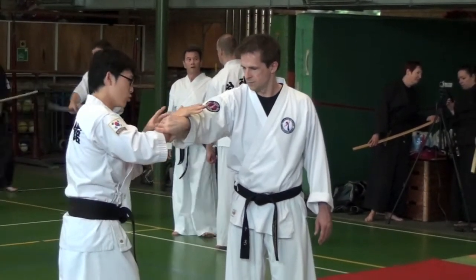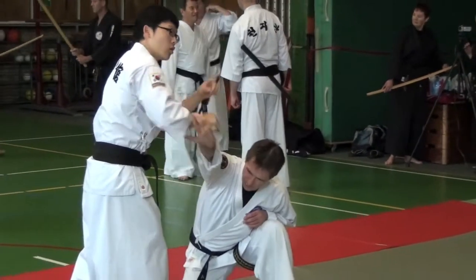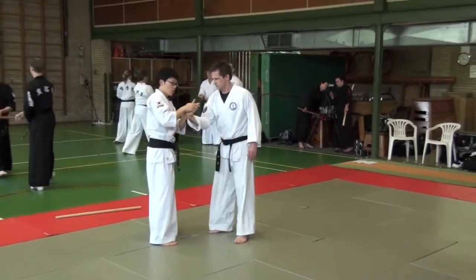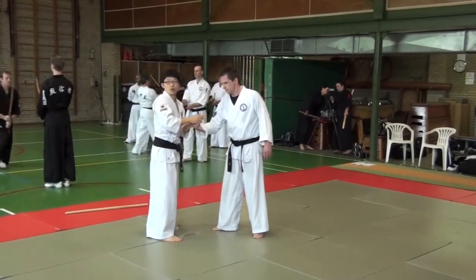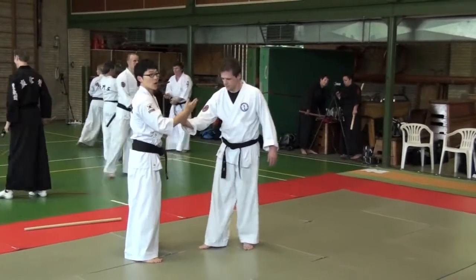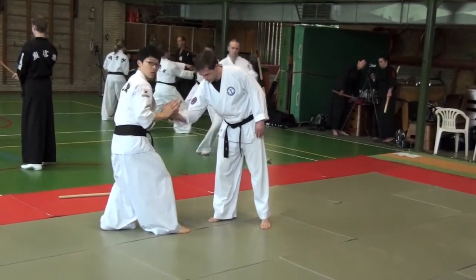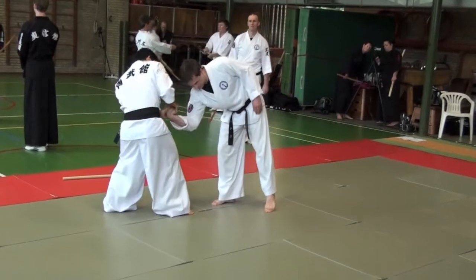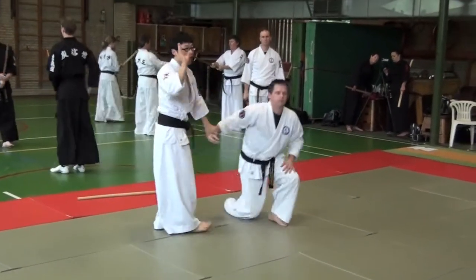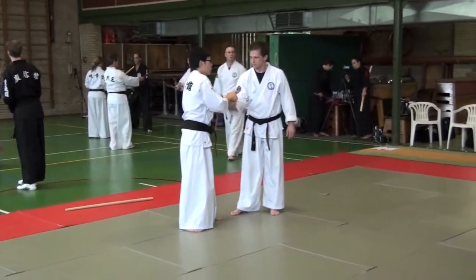So he's pushing here — I have to move with rotation. Then he wants to go against my power. Rotation, same as this. Push down. This is also my balance. His balance is good — difficult. So his balance is a little off, I can use my hands. Rotation and move. So we have to think about his balance after rotation.